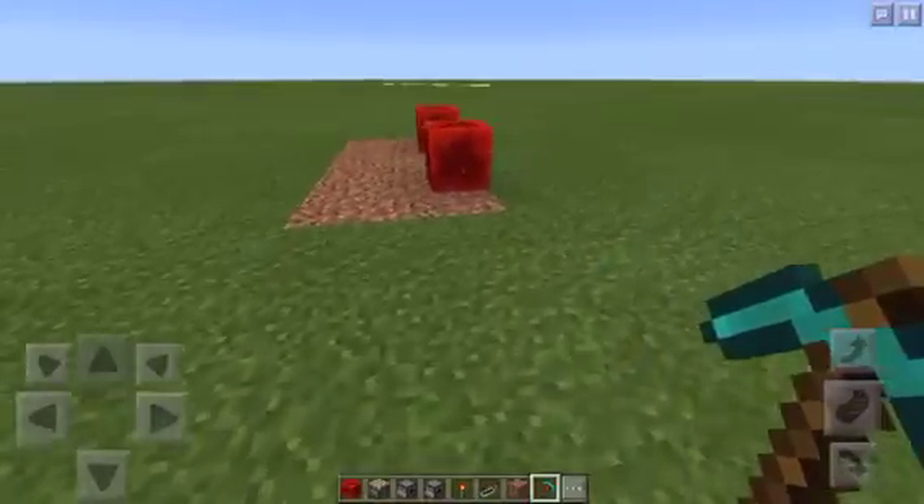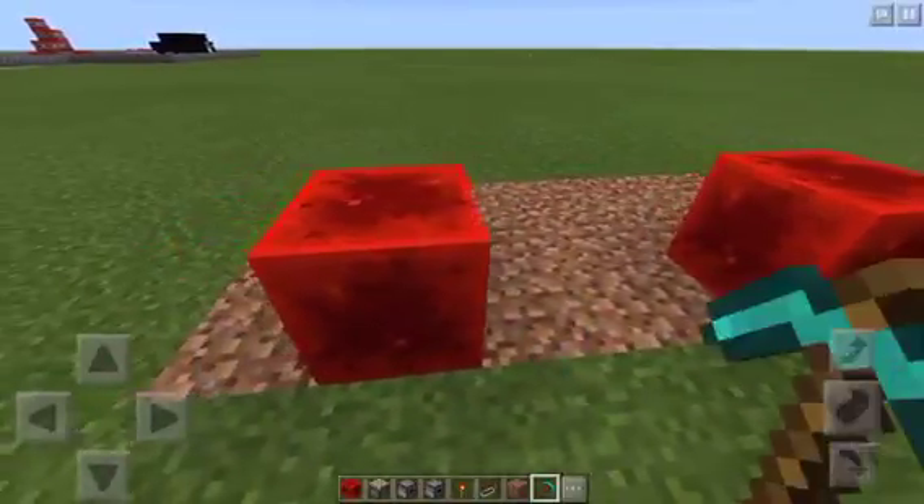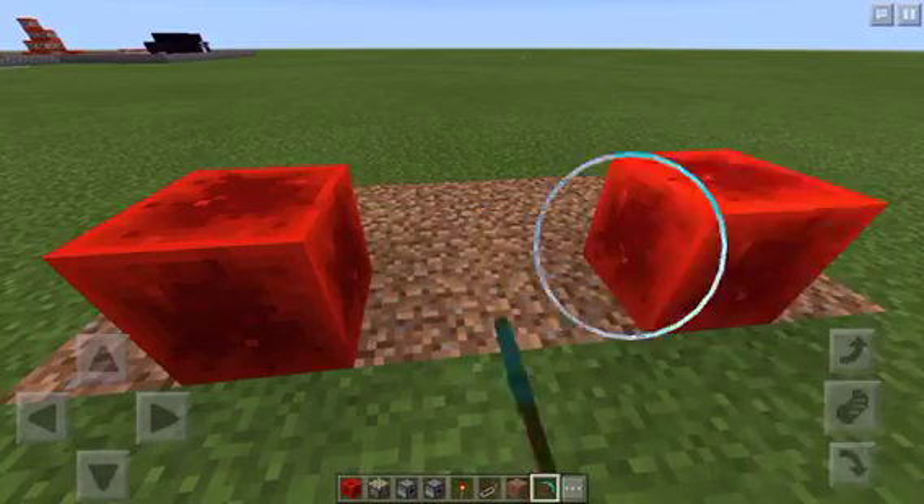For Pocket Edition there's only one lucky block mod which is the gold block one, and this is like a no-mod version — it's just a redstone contraption.